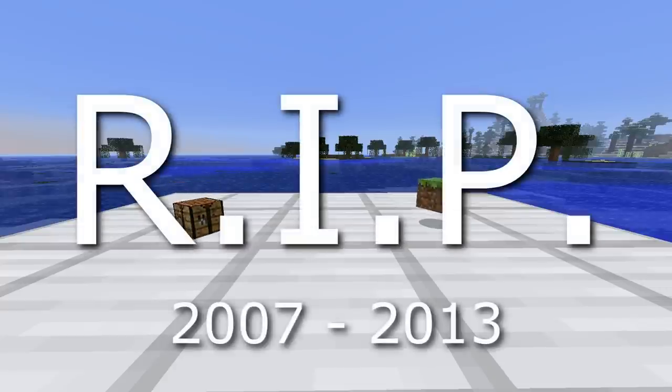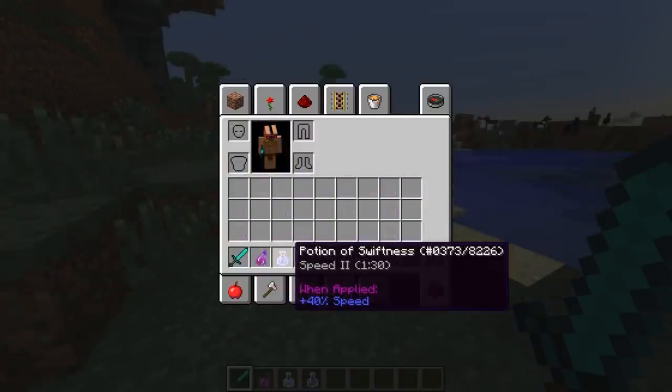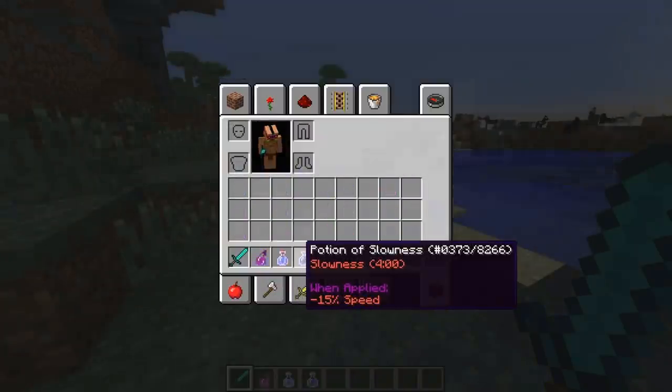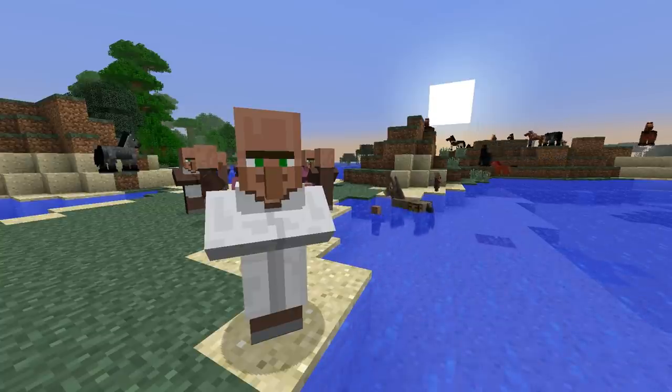The client window now uses a crafting table icon instead of the dirt block icon — R.I.P. dirt block. There is a new attribute system which affects things like damage and potions. These can easily be seen by scrolling over the items themselves. Villagers were given sounds, as well as horses.